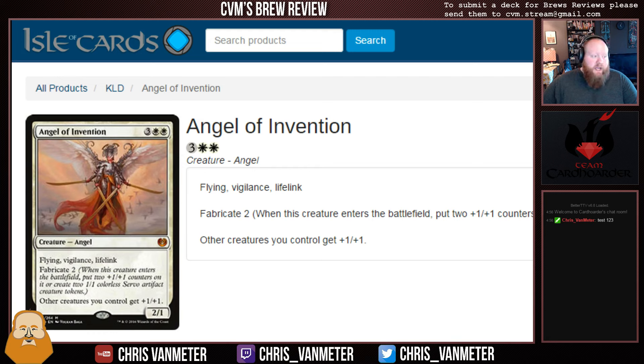All 15 Mythics in Kaladesh have been spoiled. We have all of their text, Converted Mana Cost, Power and Toughness, and all their abilities. We're going to go over the 15 Mythics and see if we can figure out just where they're going to end up in Magic the Gathering — not just Standard, not just Modern, but Limited as well, although most of the time Mythics are pretty slam dunk bombs in Limited. While we're doing the reviews, we'll take questions and interact with the chat.